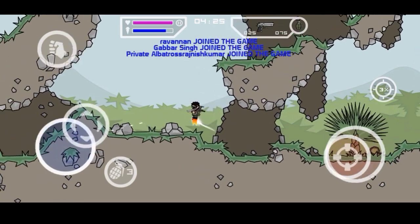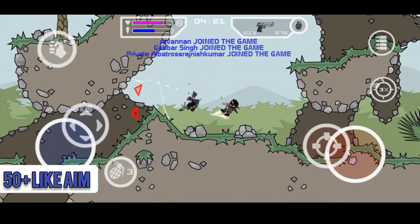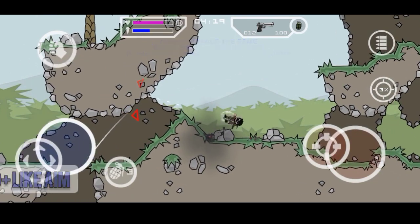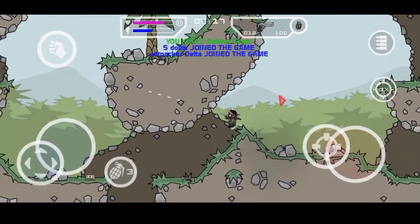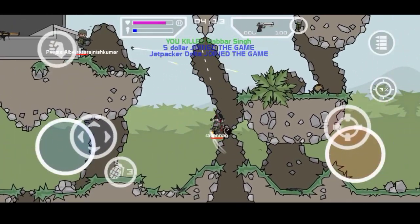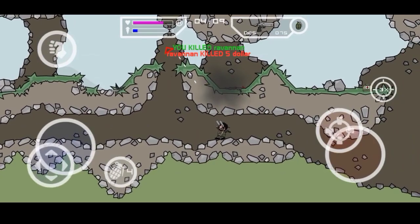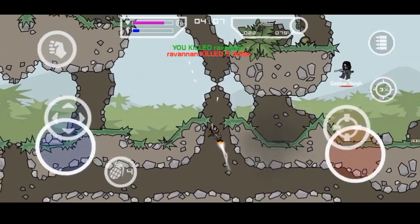Here we have the Desert Eagle, but the opponent has a different gun. On the other side we have a red eagle. We have people who have killed this player, and on the other side we have a 2v2. We have to do this quickly for 20 plus kills. We have a red eagle on top — positions 2, 3, and 4.